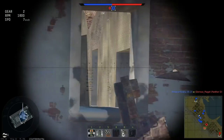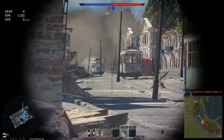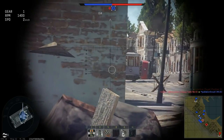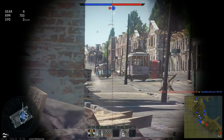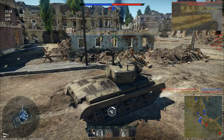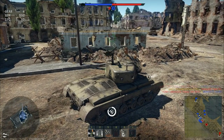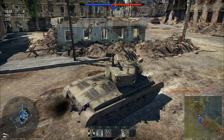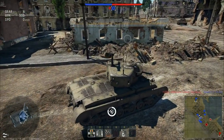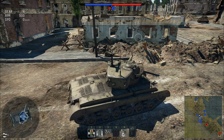A Panther just died. He just fired — he's actually in that gap. It's a Premium Tiger, that's fair. That's the sweet spot on the Tiger you want to aim for — hit that little flat plate right on the upper glacis and it'll kill everything inside. But I saw two more muzzle flashes down there.